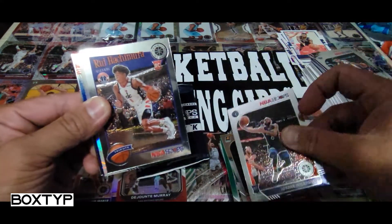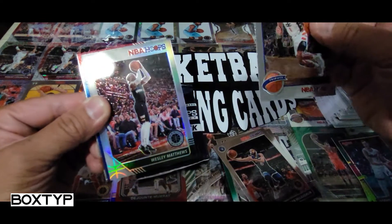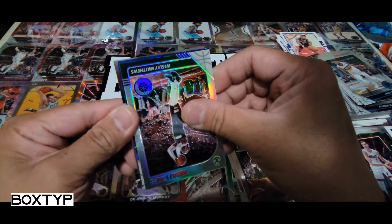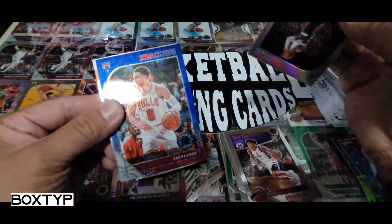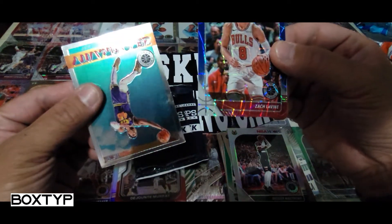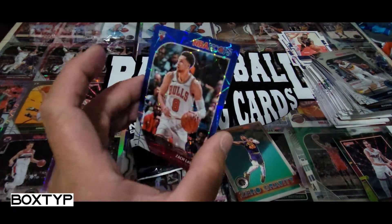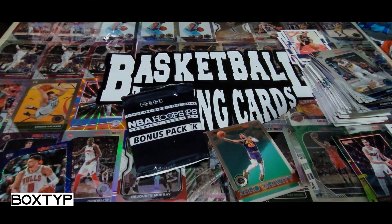TJ Warren rookie card, Jordan McLaughlin another rookie card, and we got another Tribute card. We got a silver — oh it's Giannis! Just give me Giannis! Oh — it's Wesley Matthews now with the Lakers. And we got Zach LaVine — oh my god, Chicago Bulls, not even a rookie — and Donovan Mitchell Zero Gravity. Wait, is the Zach LaVine numbered?